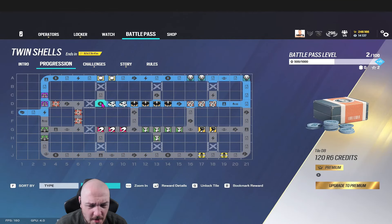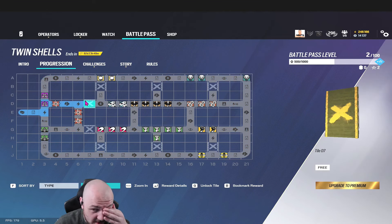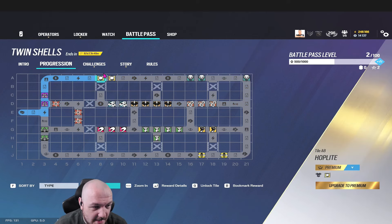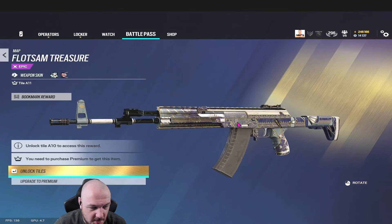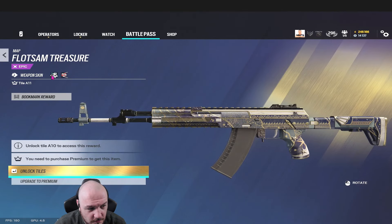Another pack. Right, the Solar skin - this is the one that looks really cool. I'll take a quick screenshot of that for the thumbnail. The operator card you saw there, the weapon skin looks okay, I'm not losing my head over the weapon skin. Another booster. The rest of this looks so cool - I really like the skin. The weapon skin is not too keen on, but the actual uniform looks class.